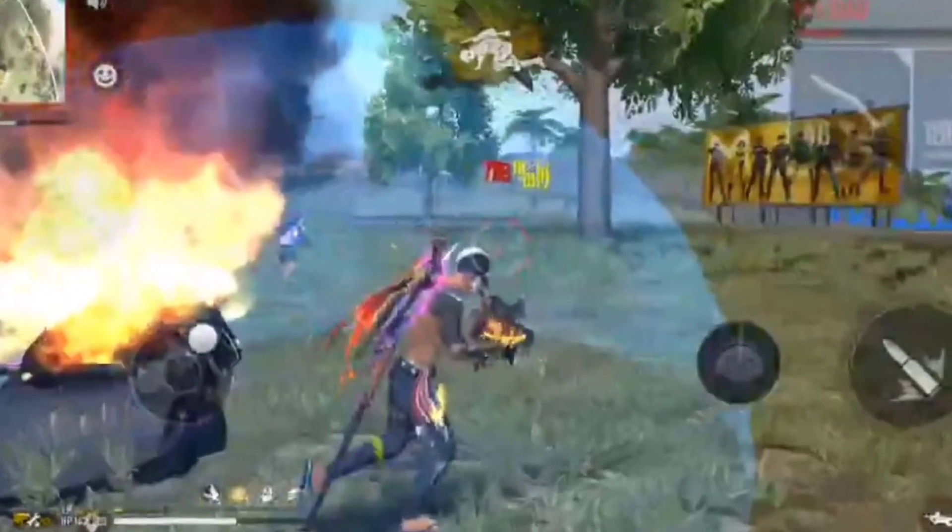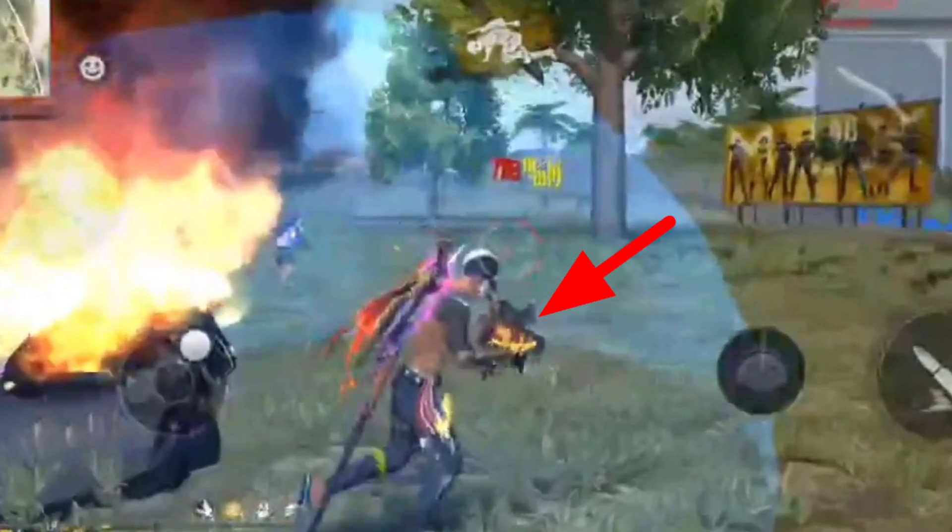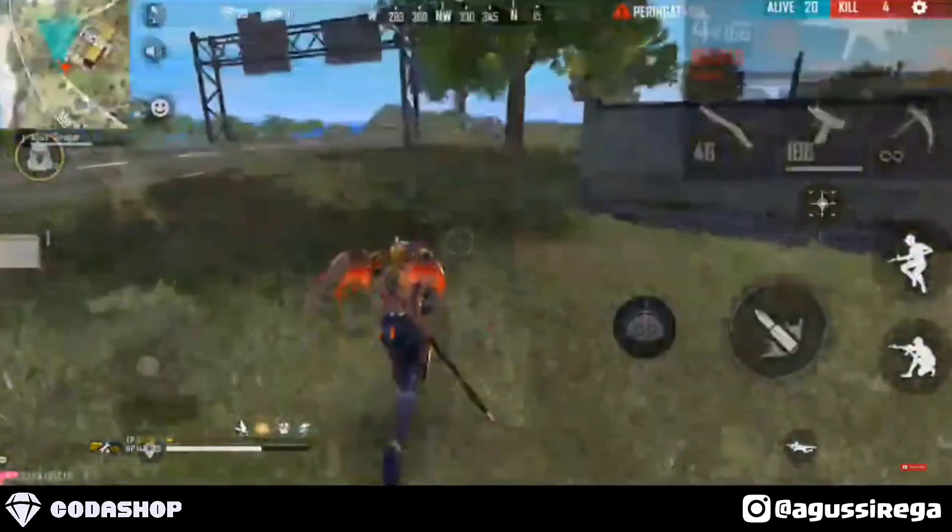Karena musuhnya knock, otomatis yang pakai misa tadi juga turun karena melihat temannya knock. Disini kalian agak tarik mundur untuk memasang blue wall dan buat berlindung.